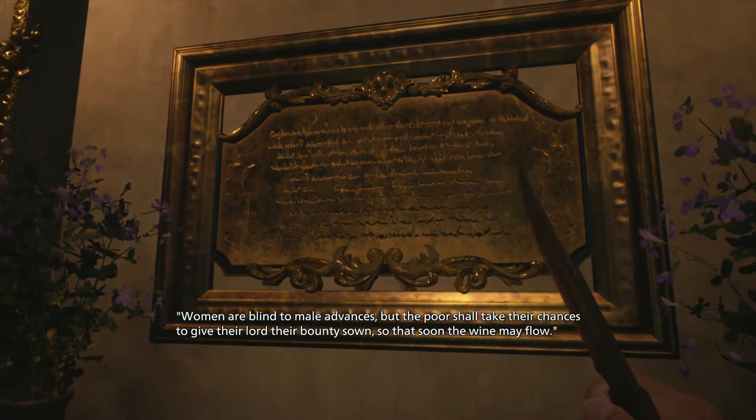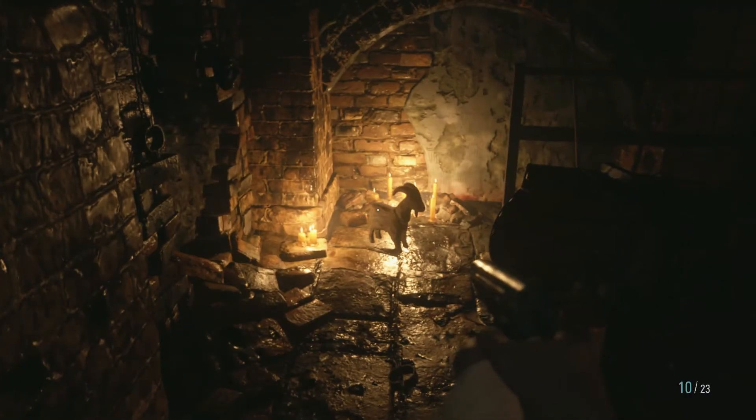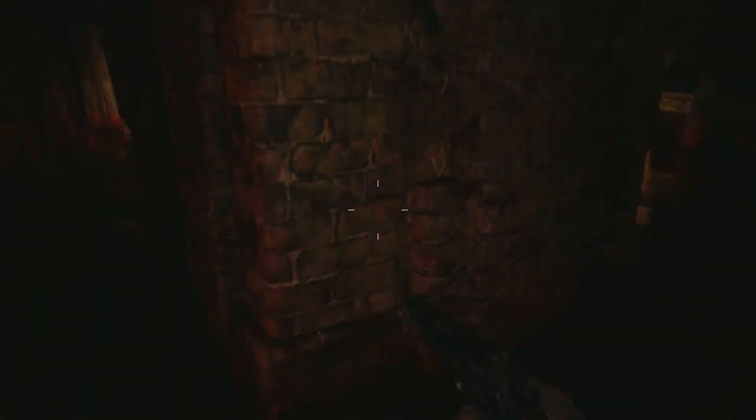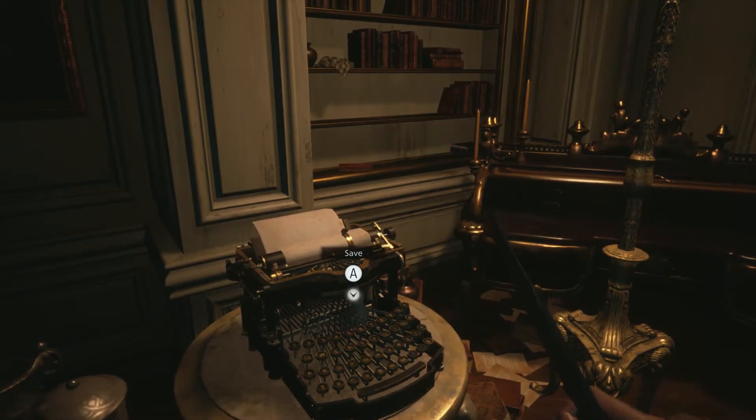Probably blood. To solve this puzzle, have the two women face each other, the group facing the horseman, and the horseman facing the robed woman. Once the blood wine drains, go down the stairs, and down the ladder. Kill the goat, cause fuck it. Wade through the blood wine, and kill more vampire rejects. Then go up the lift, and the first door on your left will be the safe room. Save, or don't, I'm not your dad.